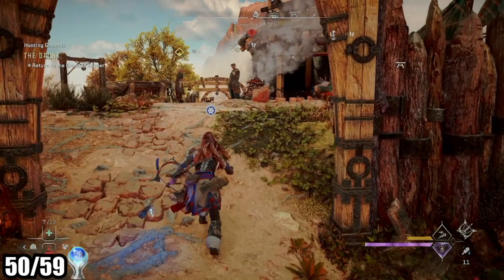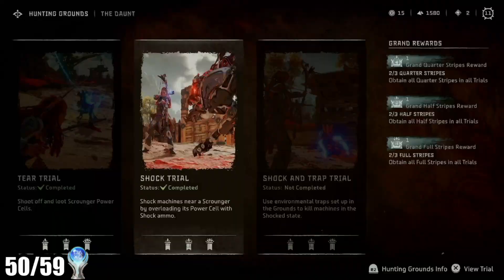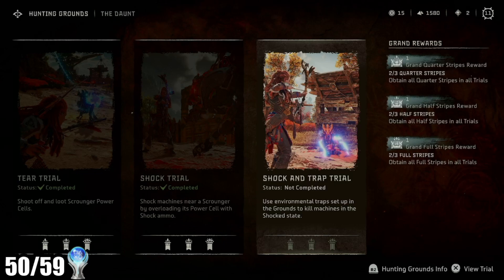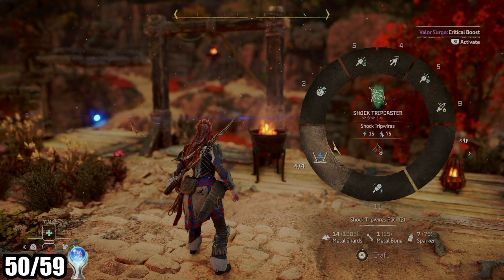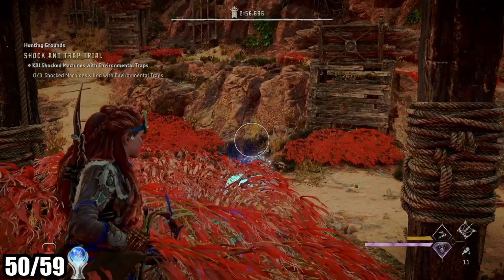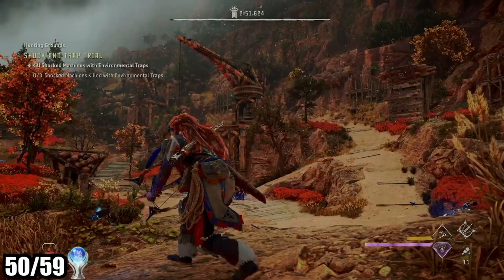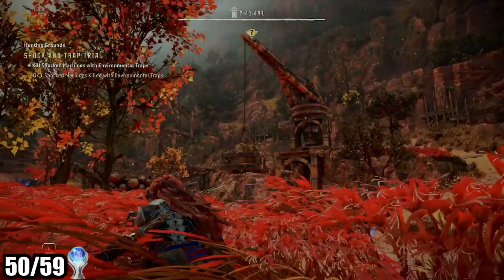The last category of trophies I'll highlight are the trophies related to the hunting grounds, an activity that returned from Zero Dawn. These are short timed challenges that ask you to take down a machine in a creative way — one focuses on stealth, another on overriding machines, and so on. You need to complete every hunting ground but only need a quarter stripe on each challenge, which is the easiest stripe to get. Nevertheless, I thought these were probably the hardest trophies in the entire platinum, as they require you to use mechanics you're probably ignoring in the rest of the game.